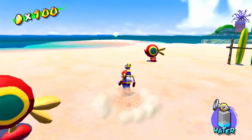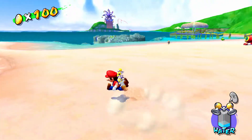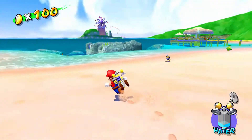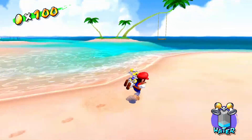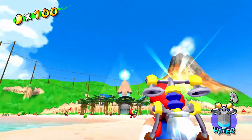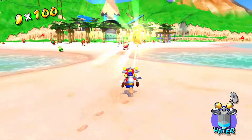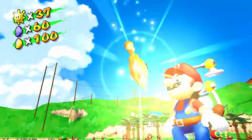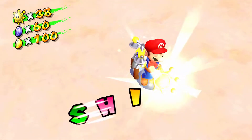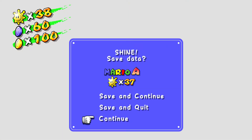We've done it — that's all that matters. I want to say we're done with Gelato Beach. Well, I don't want to say it because this is my favourite stage, apart from this part. We still have all the blue coins to get here — I think it's 30 blue coins in Gelato Beach, and I don't think they're too hard because Gelato Beach isn't big and doesn't have any really annoying places for blue coins to hide.